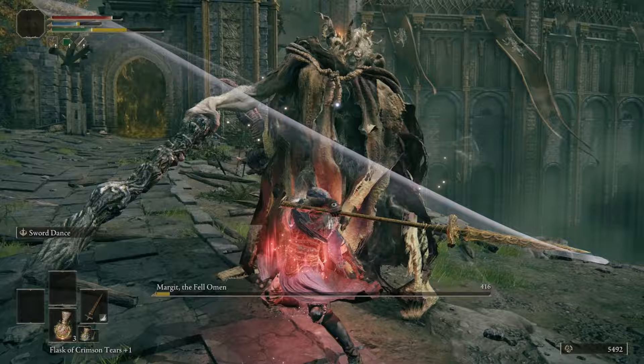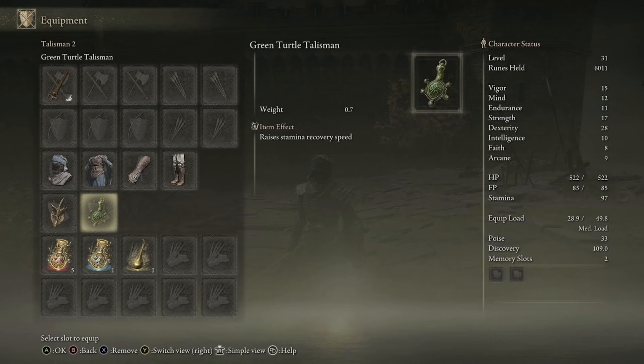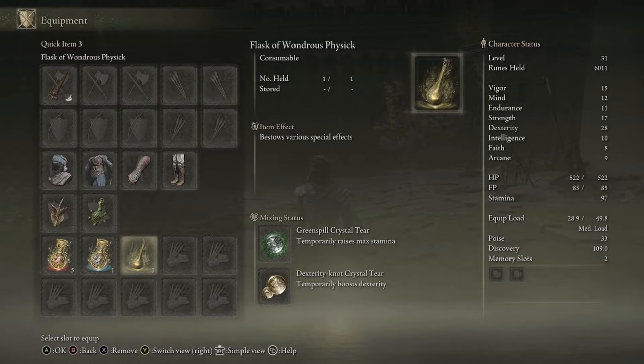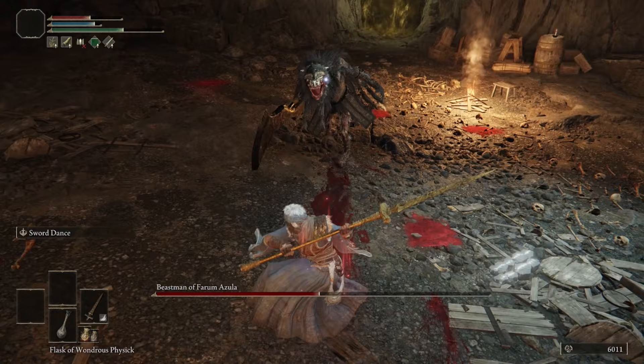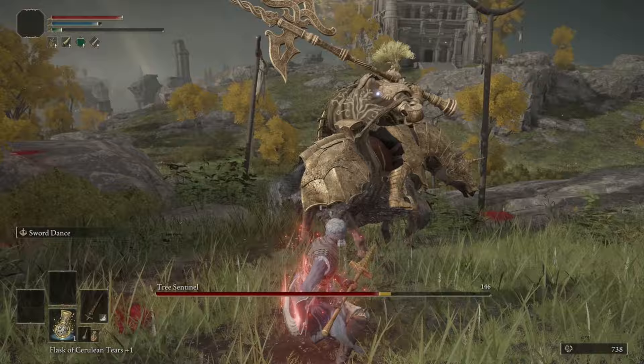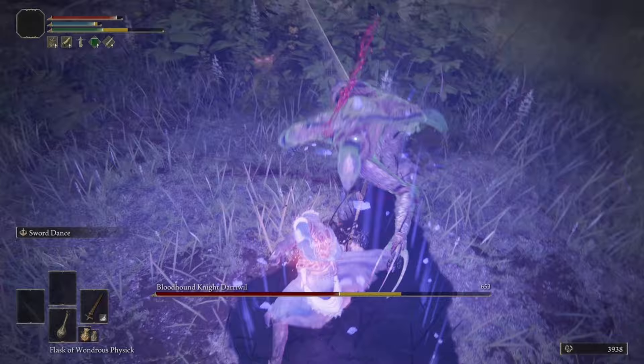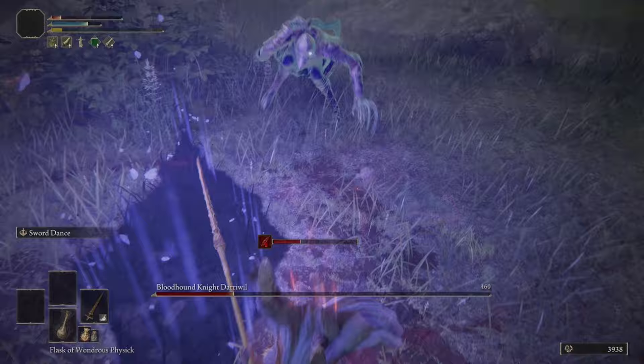In just around 45 minutes we've gotten a Guardian Keen Sword Spear at plus three, the Winged Sword Insignia, and the Green Turtle Talisman. For your flask you're using the Greenburst Crystal Tear and the Dexterity Knot Crystal Tear. You're going to be level 31 with 28 dexterity, 17 strength, and 15 vigor — with a medium roll. This is an absolutely phenomenal jumping-off point to run into Stormveil Castle, or head back into Limgrave and Weeping Peninsula. Every single boss you go up against from this point you are absolutely going to decimate.